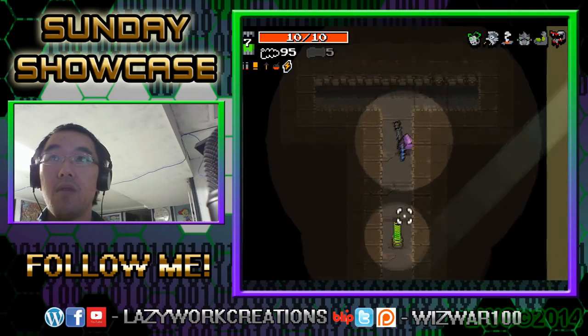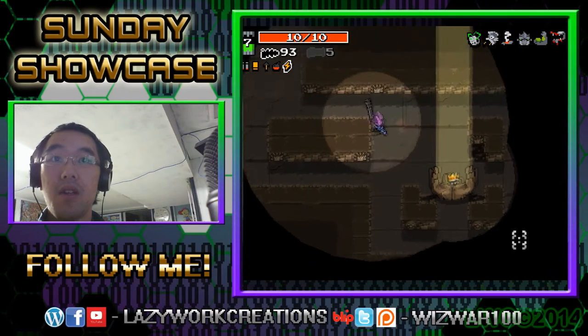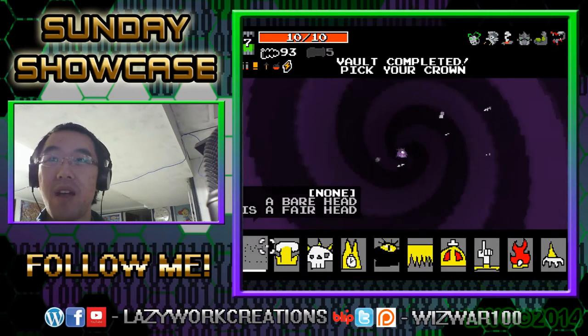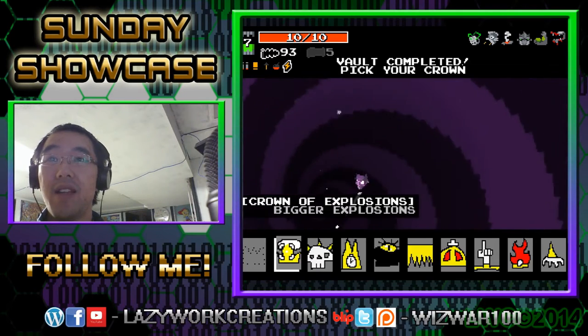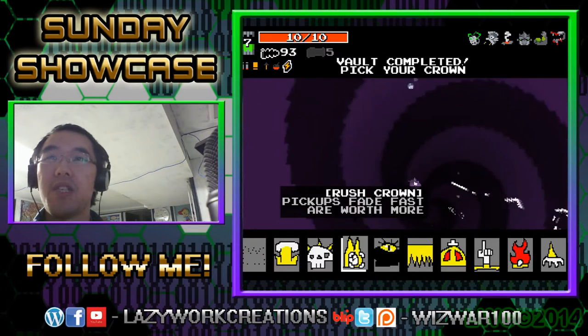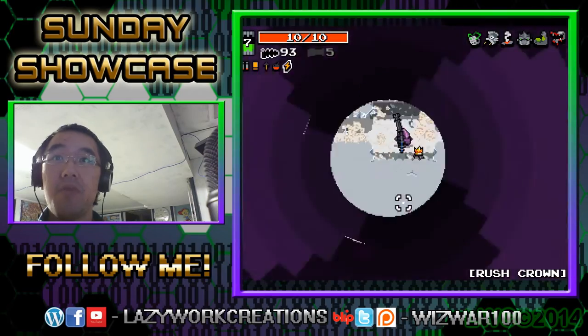There's a crown. These crowns will give you some small bonuses at the cost of something. Bigger explosions — that's good if it hits the enemy, but not me. Usually when I pick a crown I pick the rush crowns: pickups fade fast but are worth more. Melee weapons can deflect bullets — that's very true.